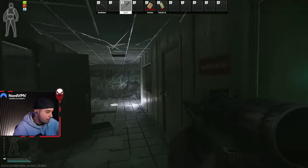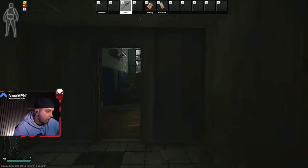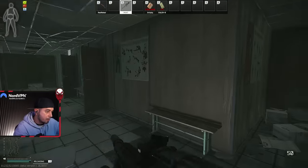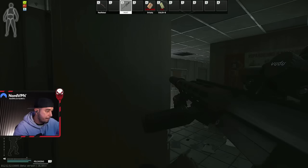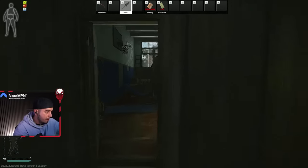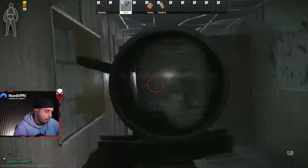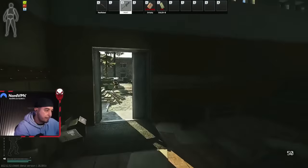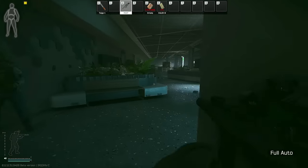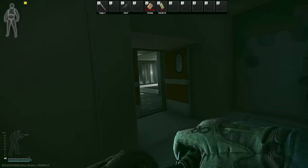Another example I use often on stream is baiting with the sound of different floor types. For example, on Resort on Shoreline, you take a quick step onto wood to make the enemy think you'll take a certain path, but in reality you change direction immediately and take a different path. Your enemy likely won't be able to react to the change in audio in time, giving you a moment of surprise.